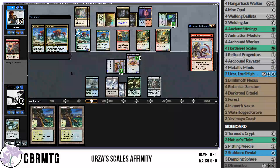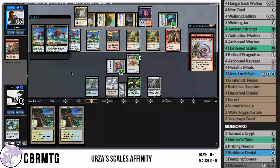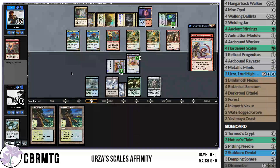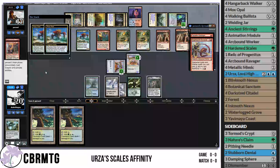Creeping Trailblazer for our opponent, the second one — now they can start to go aggro. Risen Reef drawing them a million cards, two cards every turn — pretty good. Thunderkin Awakener as the follow-up. That's going to make our life a little bit more difficult. They still have 5 mana available. That Flamekin Harbinger will get them whatever they want back, and it's going to hurt. Something good off the top can still help us, but we're probably going to lose this actually.